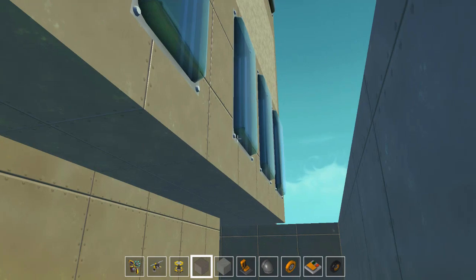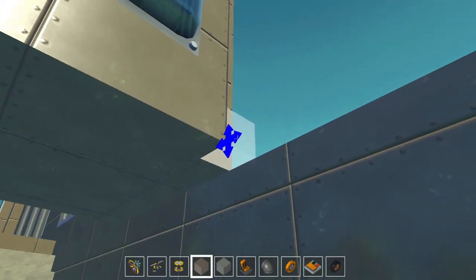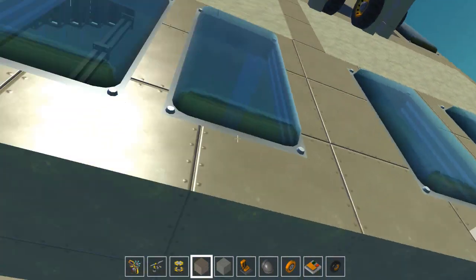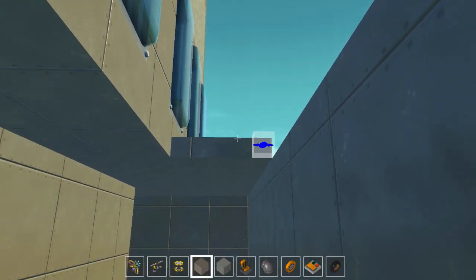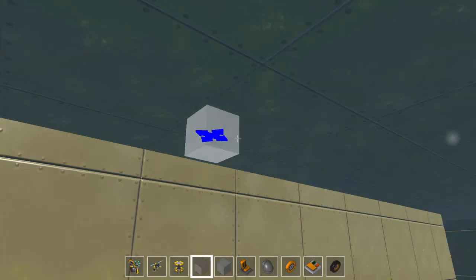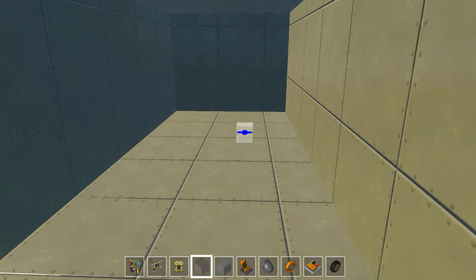There we go. And then we can just plop down a roof. Yeah, we could just use the previous roof up here. Oh, look at that! There's our launching system right there. It's pretty cool. It's not too close to the weapons room. There we go. Looks good. Now we get to design the cannons.